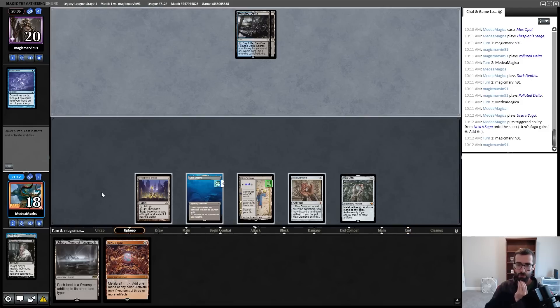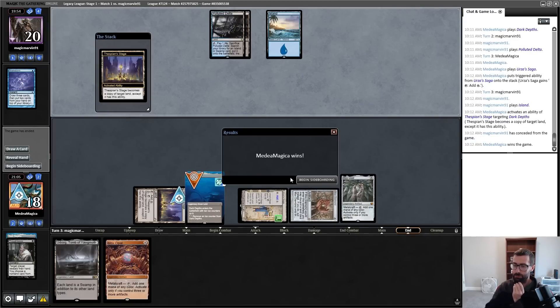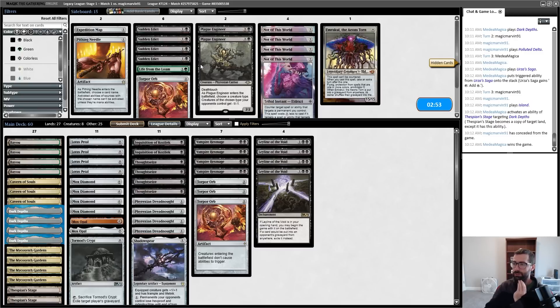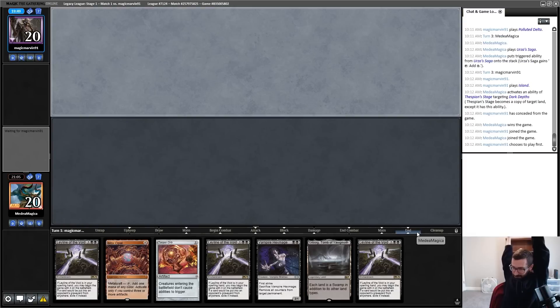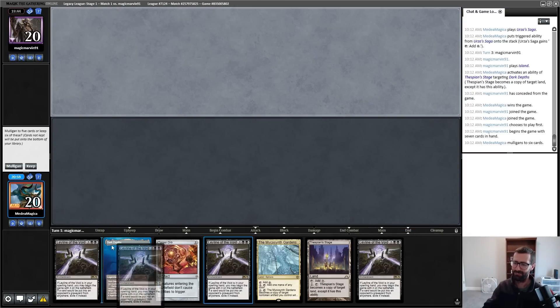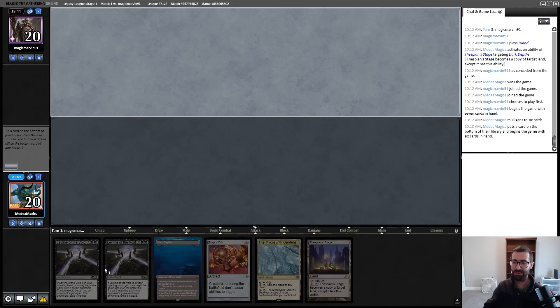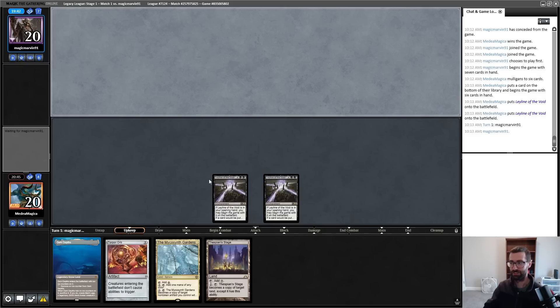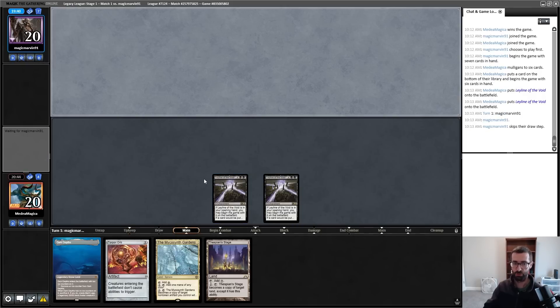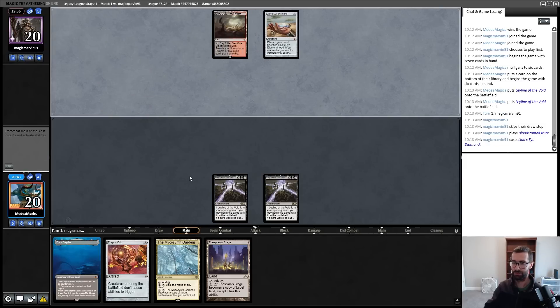Stage targets Depths — yep — and I don't think I'll be changing anything in the sideboard. I didn't really see any different information. Too many Leylines! I mean, I have Dark Depths and Stage and one mana towards it. Like, I barely want one Leyline — it does stuff, it shuts off Cabal Ritual, makes it worse — but Leyline is not really a slam dunk in this matchup.